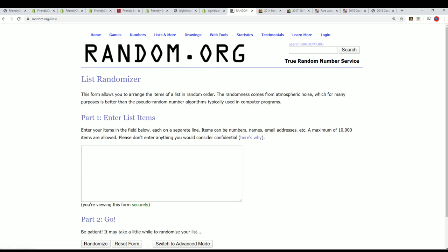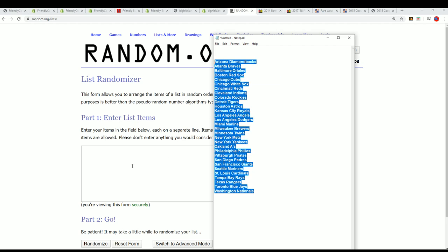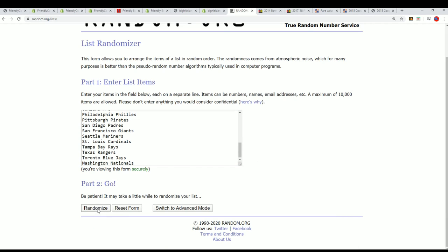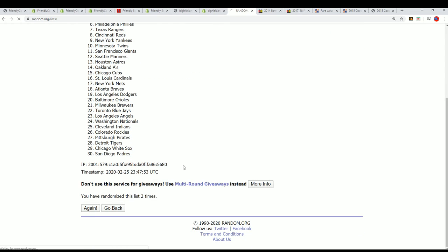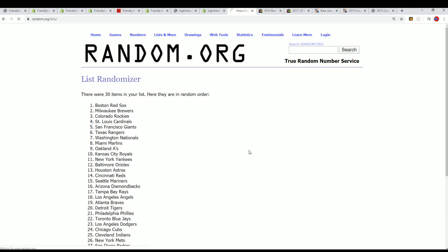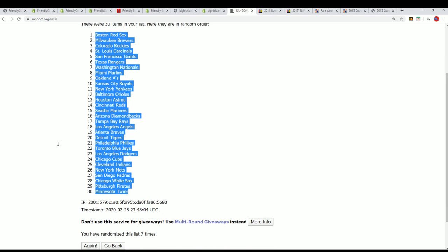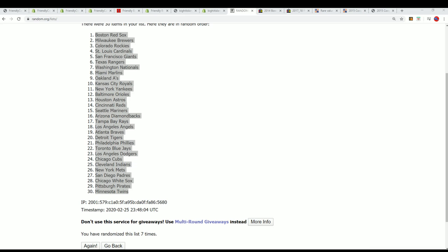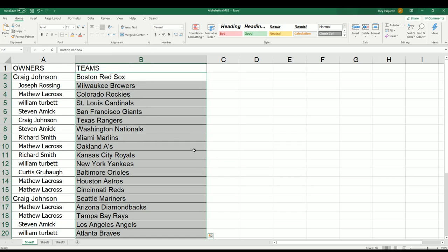That's out for the big team random — seven times through. Lucky number seven. Who's got the Yankees? Who's got the Oakland A's, the Dodgers, the Red Sox, the Cubbies? Now you can see your team in the break.